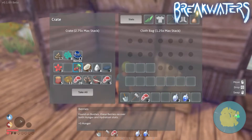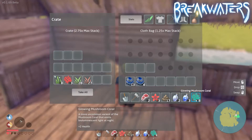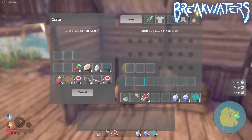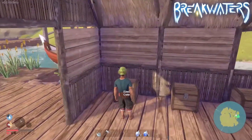Some of the recipes we're going to be making in this video require a cooking bench, so you do need to have access to the second island to make some of the recipes and to find some of the items. But some of the food items can also be obtained on the first island where you start your adventure. I will also be making a video about how to find all these specific items, but for now we're just going to be focusing on what the items are and how we can use them.